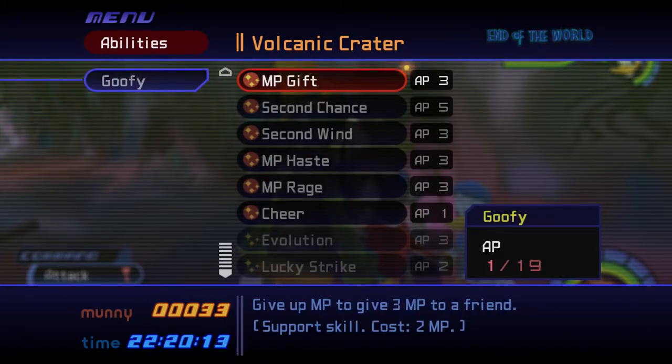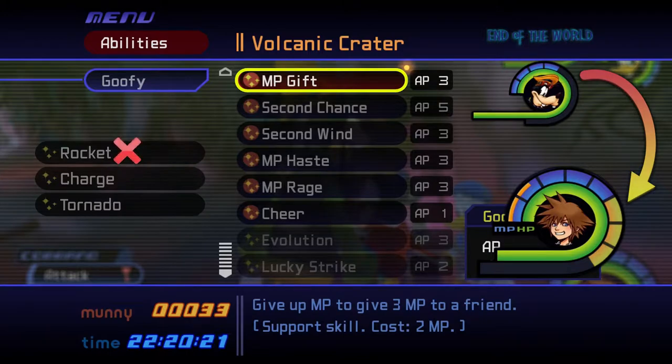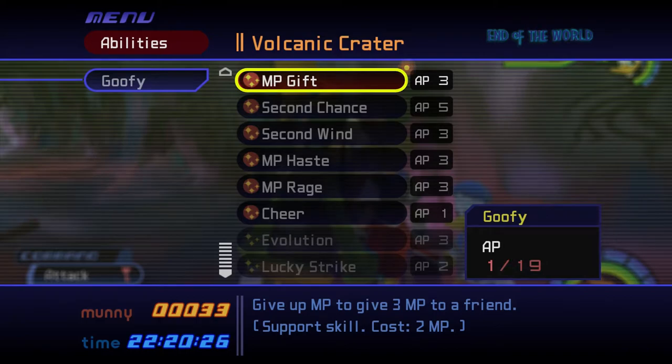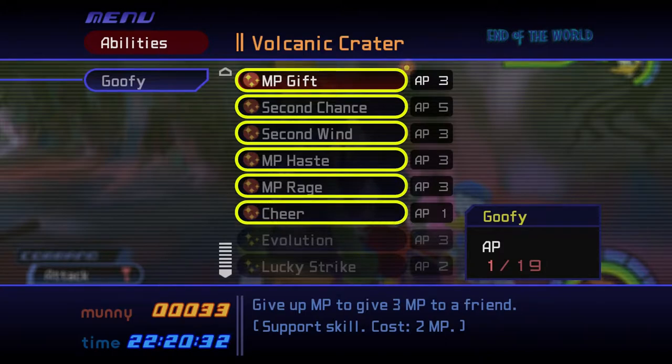Be sure to equip Goofy's MP Gift ability. He can use it to expend 2 of his MP and restore 3 MP for another party member. I prefer to unequip Goofy's combat abilities so that he can only use his MP to restore MP for other party members. If available, equip Goofy Second Chance, Second Wind, MP Haste, MP Rage, and Cheer as well.